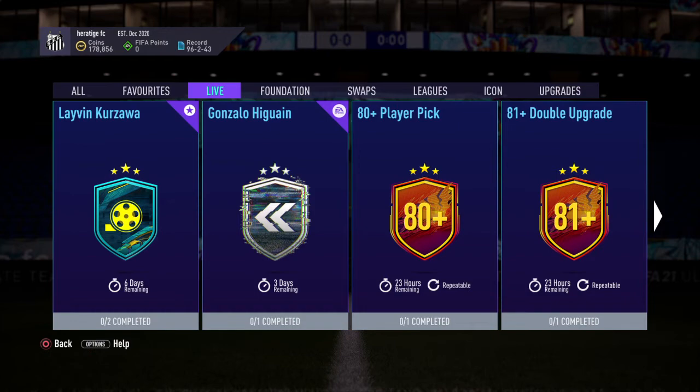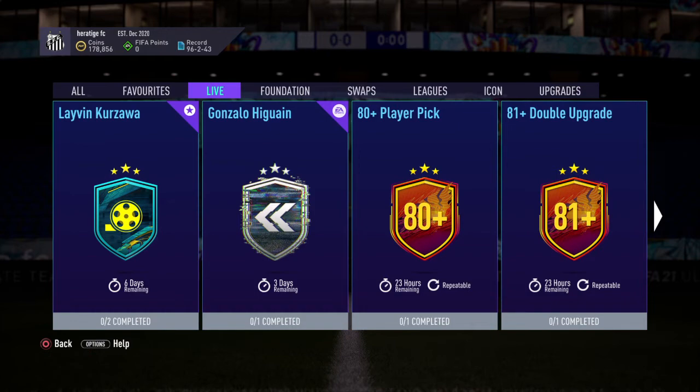That's what I believe to be the cheapest method at the moment for the Leiva SBC — a very nice card. If we take a look at it: 94 acceleration, pretty nuts. Yeah, I definitely recommend you guys doing the card.